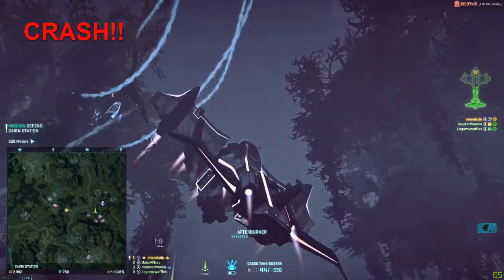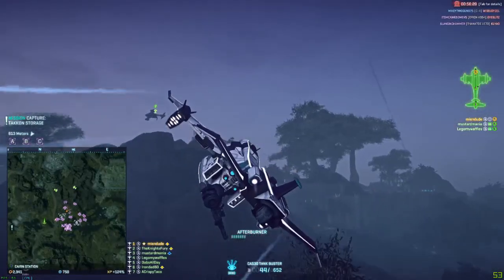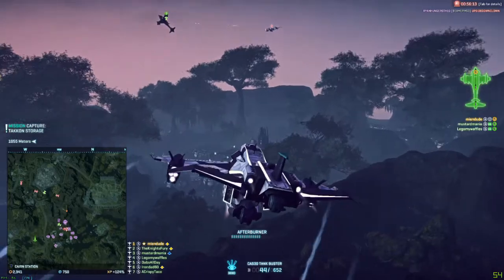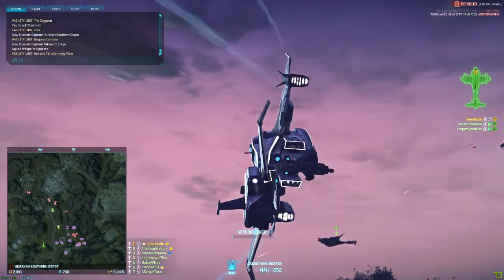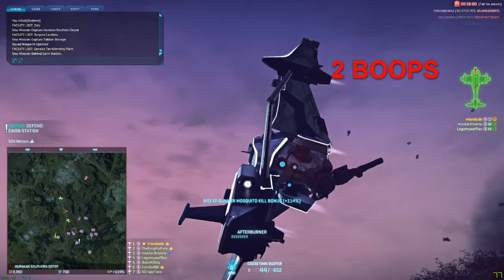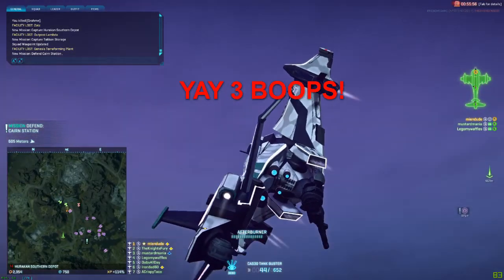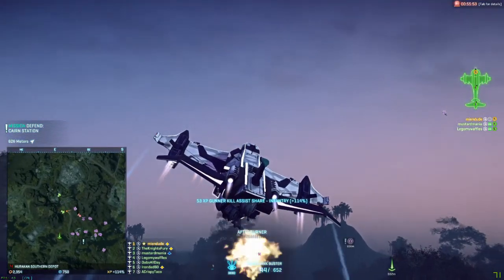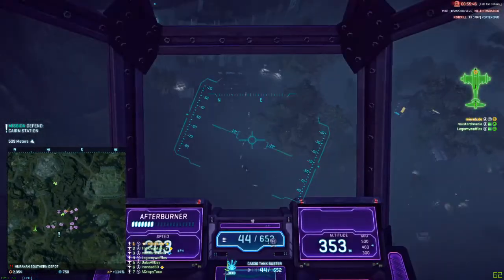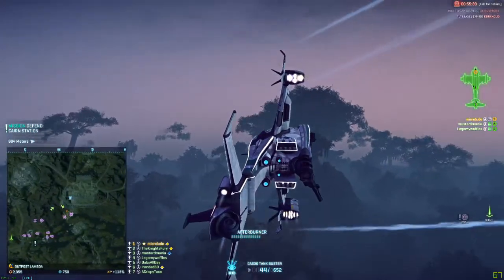Now let's move on to the okay, or medium, pilots. These guys don't fly as straight as the bad pilots — they can maneuver a little bit. But the key difference between them and good pilots is that eventually they'll make mistakes. They can reverse and hover a little, but they usually leave openings, like flying straight for two or three seconds, which is more than enough time for my Dalton or Shredder gunner. For medium pilots, you can usually just grind them out — keep the dogfight going and your crew will eventually win.